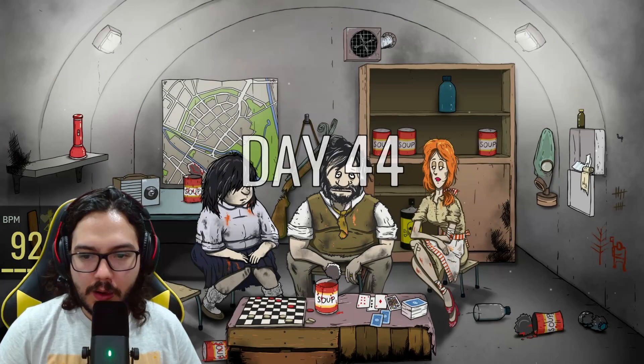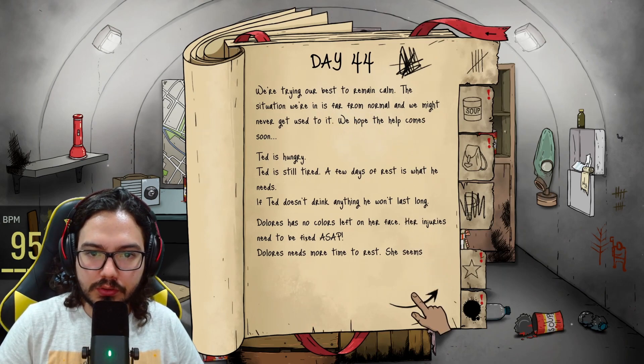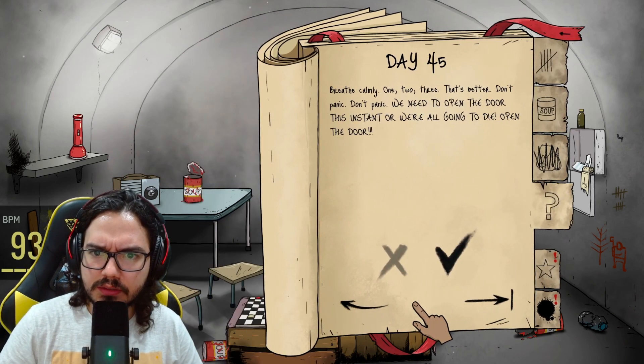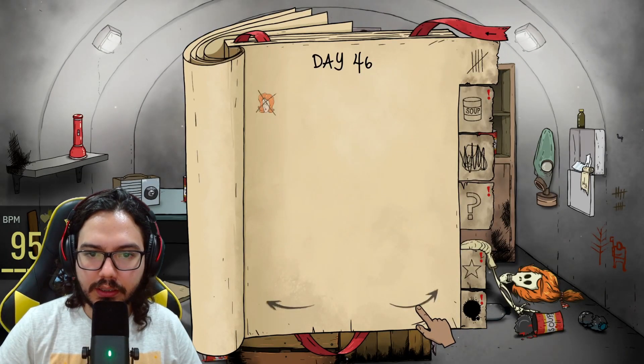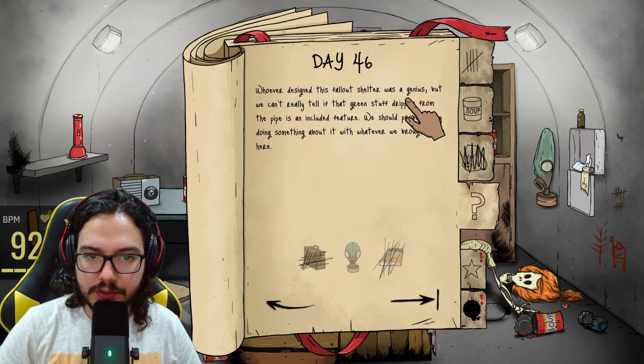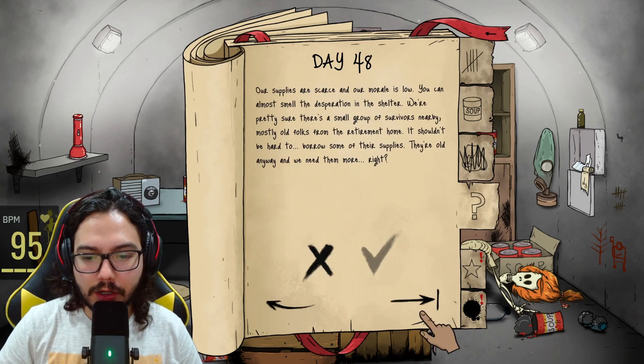Whoever designed this fallout shelter was a genius, but we can't tell if that green stuff dripping from the pipe is an included feature. We should probably try doing something about it. Use the mask — not much we can do, buddy. Why not — eat them, let's see what happens. I think he died. No, he didn't! You got so much food now. We got a lot of food. I'm not going to kill anyone. Mary Jane is back — she didn't bring the medikit. We're so doomed.